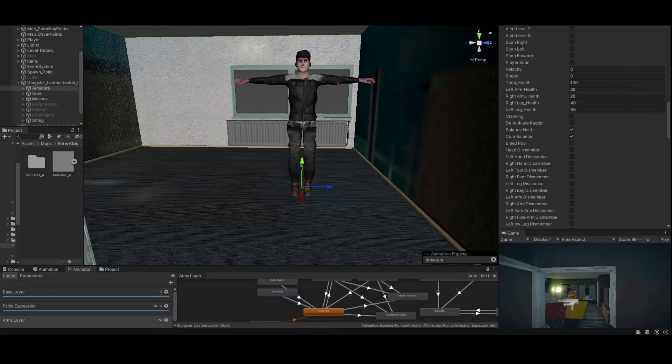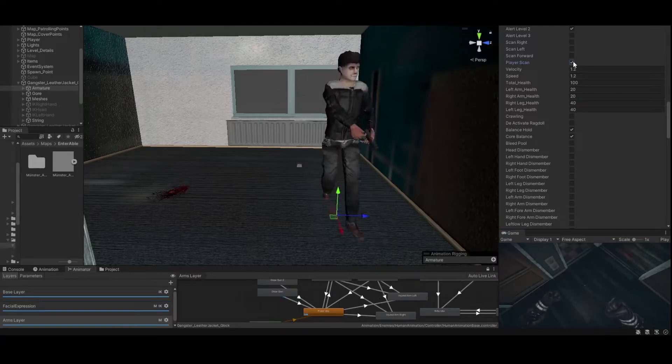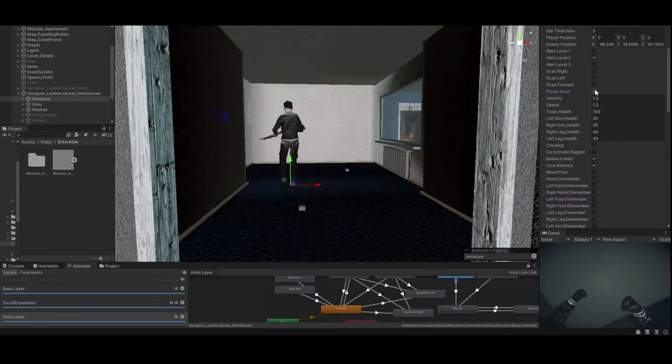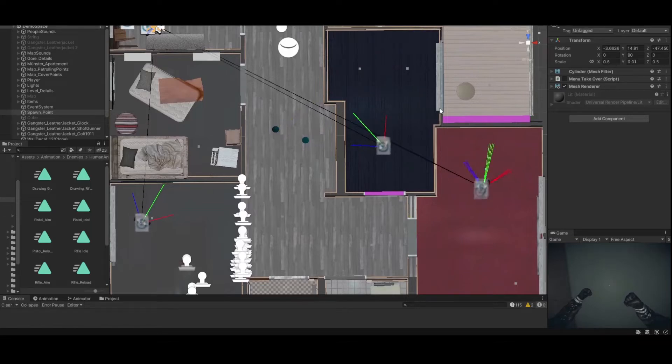I started working on the AI as well, so the enemy can patrol now, and it's all based on state machines. What happens if the enemy doesn't know about my player's presence? What happens if the enemy sees me? And what weapon does the enemy have? It's all being managed by the state manager, which knows all patrolling points, cover points, and the player position on the map. Also, each enemy is scanning the environment around itself so it can recognize if there is a wall or not.